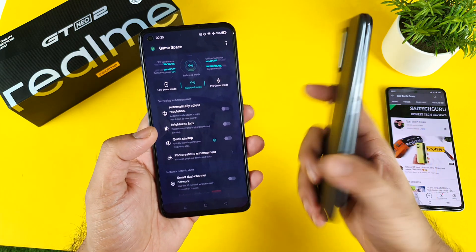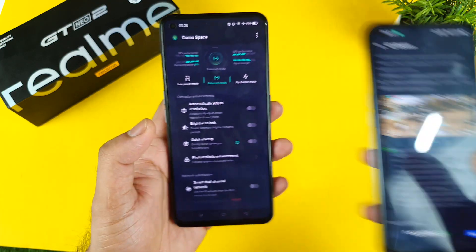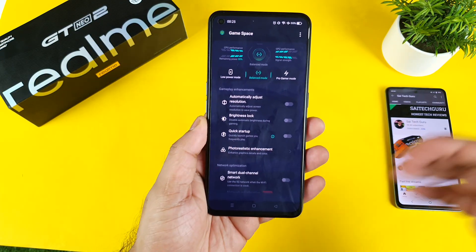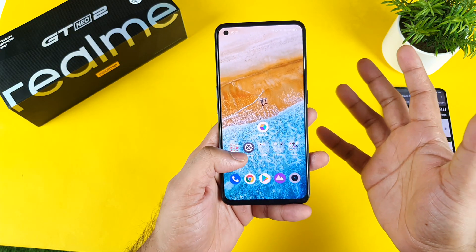For example, in the Realme X7 Max, there's an option in the game space which says 4D Vibration. But in the Realme GT Neo 2, there's no such option called 4D Vibration. While playing BGMI mobile game, you cannot use the 4D vibration at all.